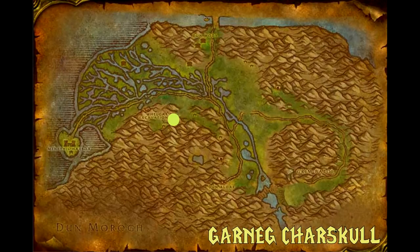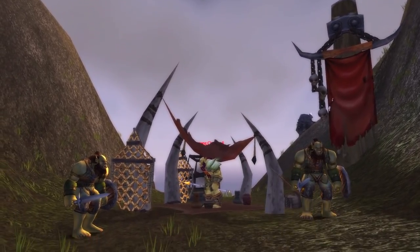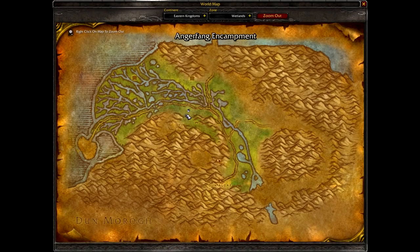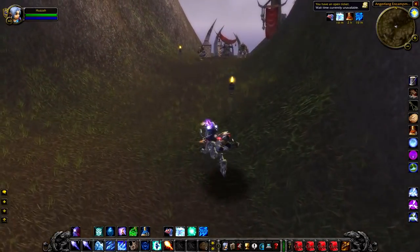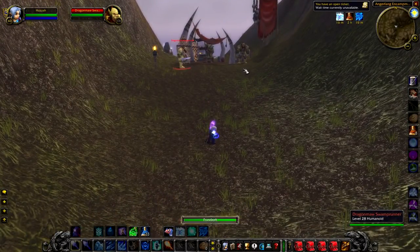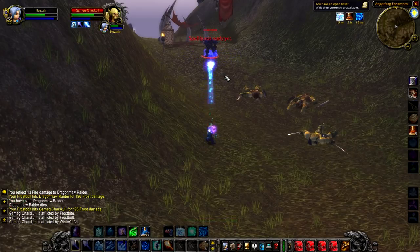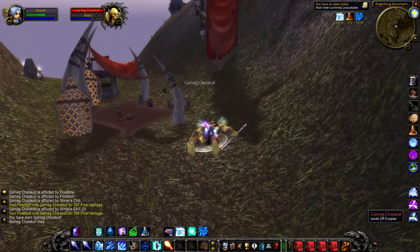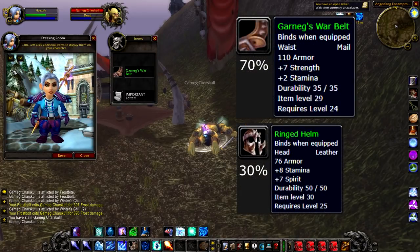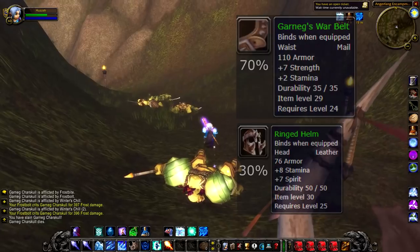Garnag Charskull. Up next we have Garnag Charskull, a level 29 orc at the top of the Angerfang encampment. Just as you go into the encampment, you want to hang a right and then start going up the hill — he's on the right and he's flanked by two adds. The fight can be pretty tough; the guy hits pretty hard anyway, and he always has two adds with him and sometimes can pull a third. As for loot, this guy has some amazing drops: Garnag's War Belt at a 70% chance and the Ringed Helm at 30%. That helm is absolutely amazing — anybody that can, even if you can use mail, I'd suggest wearing it. Eight Stamina is a really good stat line for level 25 helmets.